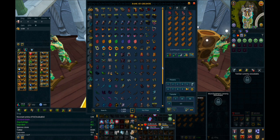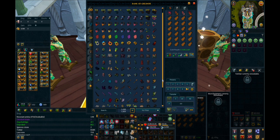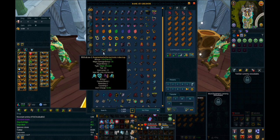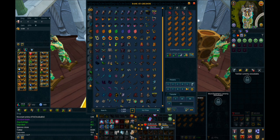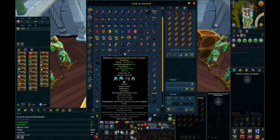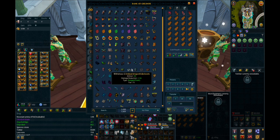Moving on to the armors. I have Mage, Range, and Melee divided into three sections. For Mage I do have two sets of Elite Tectonic — one I used for Slayer and one for general PVM. Got my Cryptbloom, all my Acro sets, the Shadow Dye Elite Sirenic, and a placeholder of the Tier 75 version of Draculich. Eventually I'd like to have the Tier 92 Elite Draculich here, but I can't really justify the price right now.